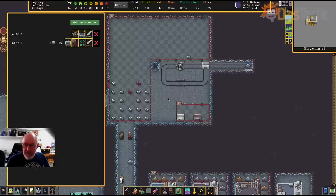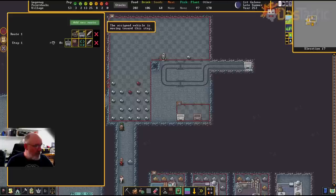Press the full stop key to step through. It's doing about five ticks between steps now going down. It's going faster. If it gets to higher speed it will get airborne — and that's when they can become weaponized. Looking at the assigned vehicle status, it's moving towards this stop — moving down along the track. I'll go down one level and watch.